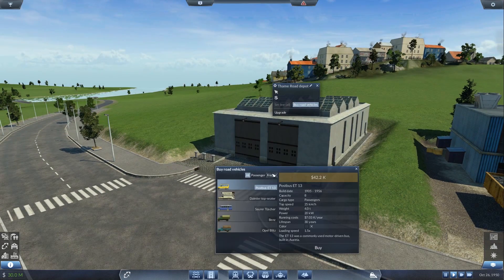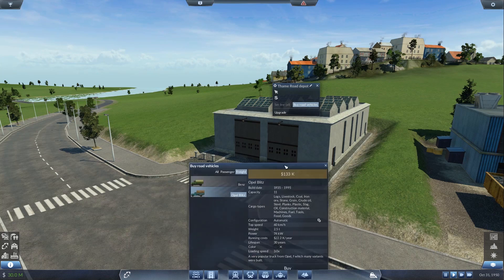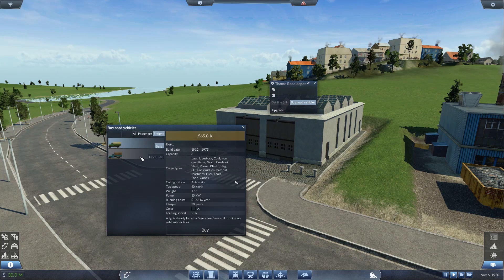What can we buy here for road vehicles? Looks like we have three passenger and three freight options — a Benz and an Opel Blitz. The Blitz is a bit more current, 1935 to 1995 — that is a very self-sustaining vehicle. But this one's half the price, and we've only got 30 million. What about the difference in carrying capacity though — 8 versus 11? We'll make our money back quicker with 11, almost 50% more so. But I kind of want to do one of each just to take a look at them.